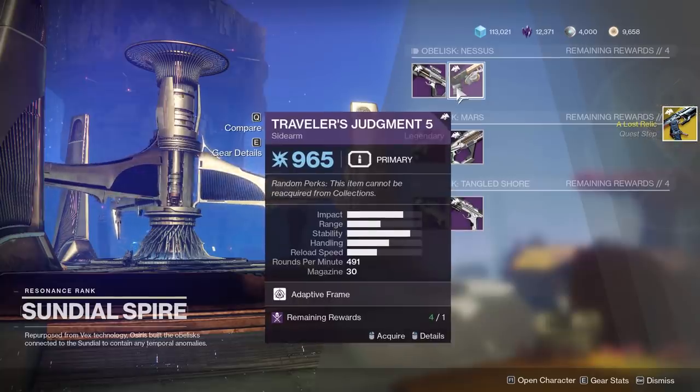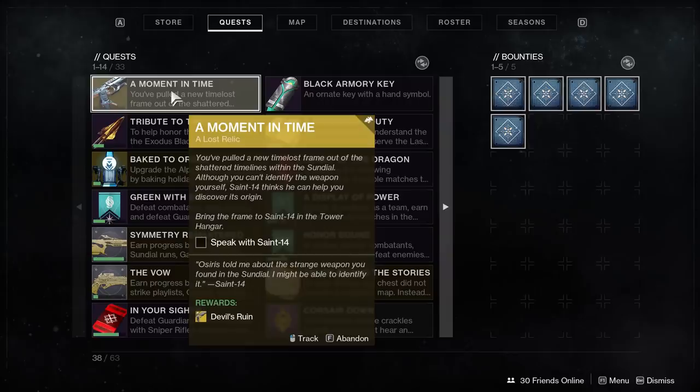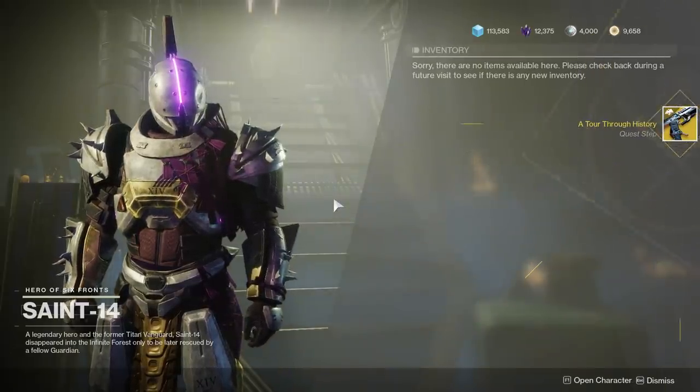So grab it — it only has one step: head to Saint-14 in the Tower. Once you do that, your quest step is going to update and now you're going to have to play a special mission.